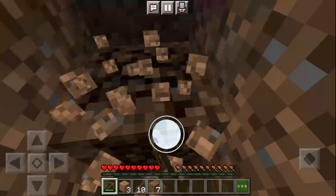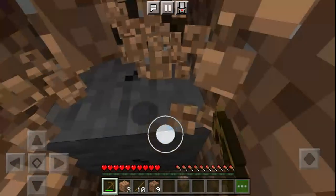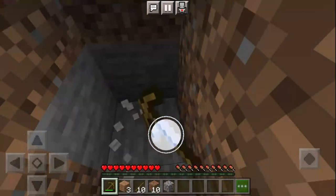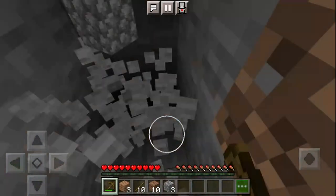This is how we can get stone fast without looking. We've hit stone — nice, this is good. We have enough to make a stone pickaxe.